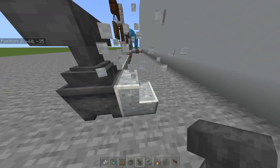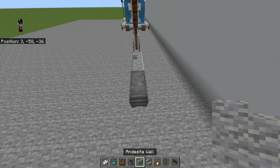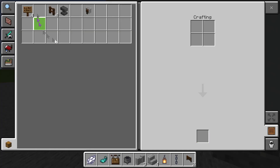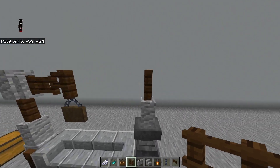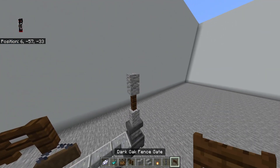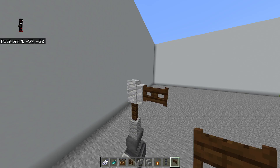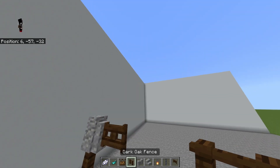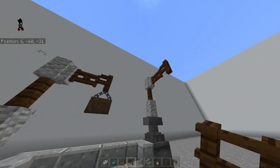This is your world, so do it however you like. Then you're gonna want to get your andesite wall — you should hopefully have two left. Place it up there, then get a dark oak fence and place it up here. Then place your other andesite wall right on top of it, and then place your dark oak fence right here, and get your dark oak fence gate out.